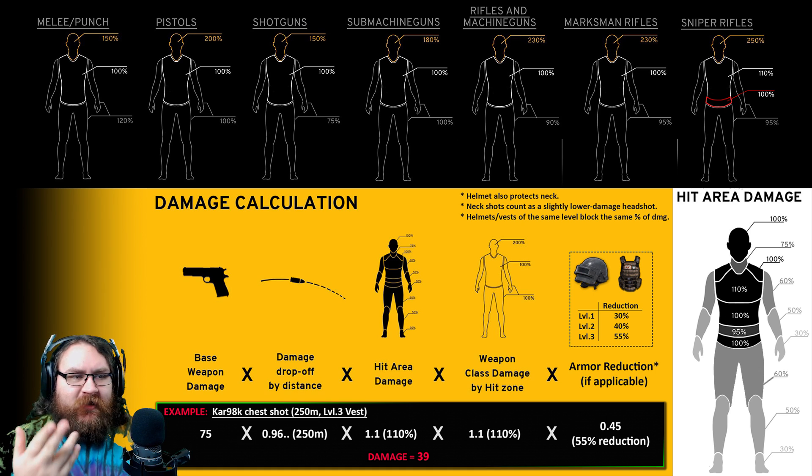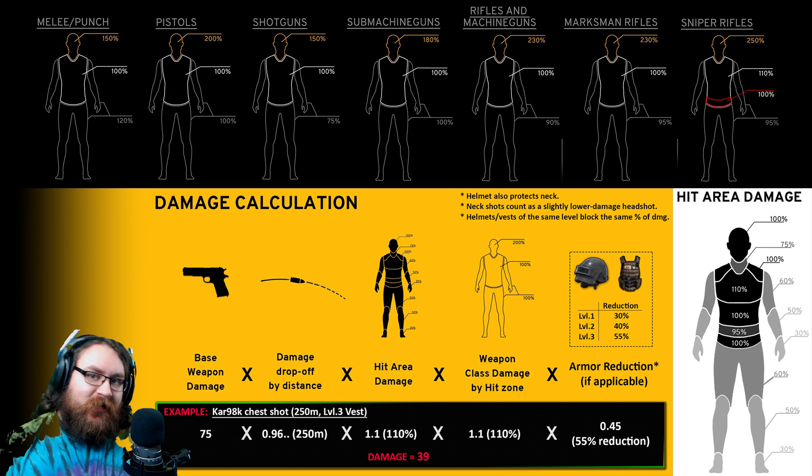The weapon class modifiers also have special values for the torso and the limbs, which you can see on screen. Bolt-action snipers uniquely have increased damage for the upper body — 110% normal damage, with the exception of the waist. That actually leads back to my Kar98 chest shot example. Because bolt-action snipers do 10% extra damage to the upper body, in the overall calculation we multiply by 1.1 again to give us that 10% extra.